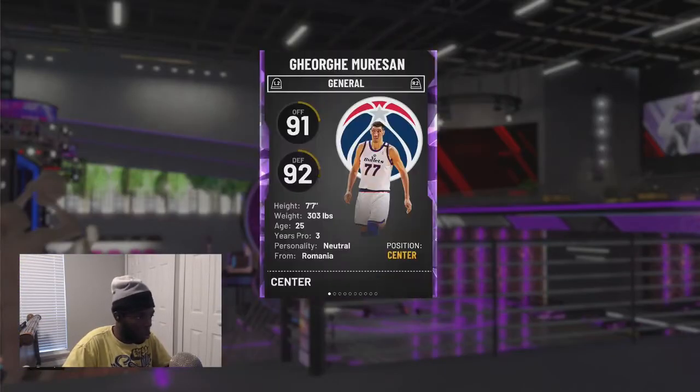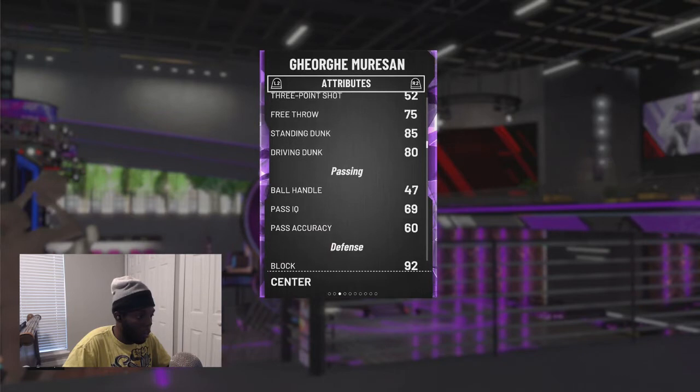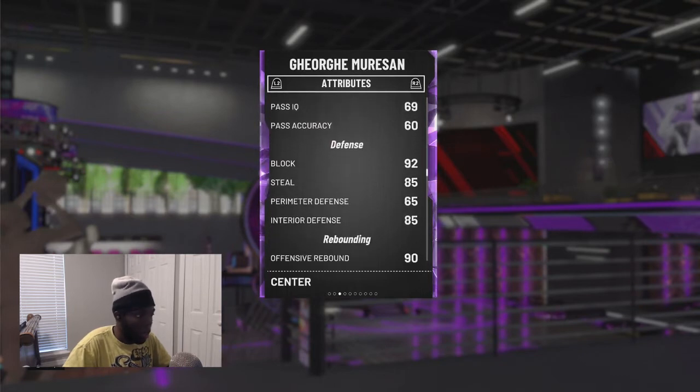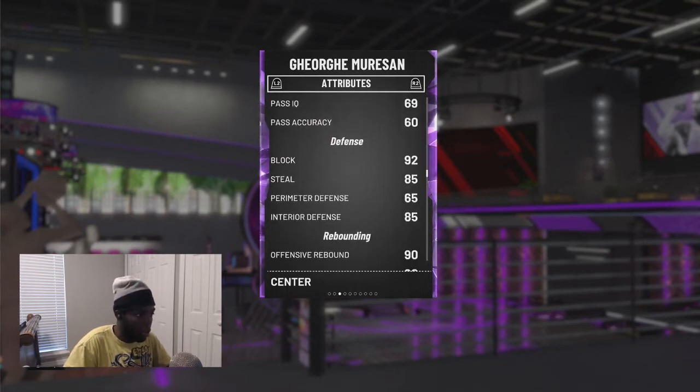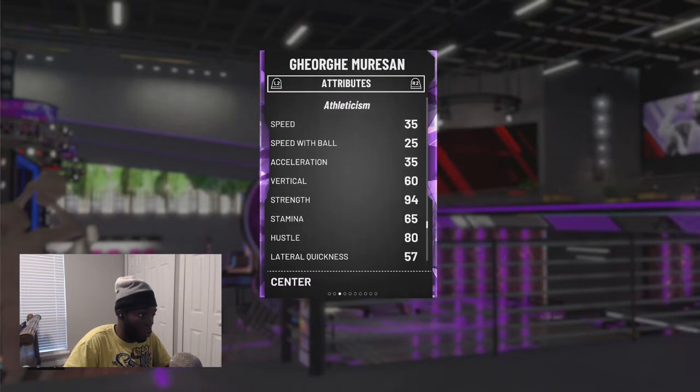Anyway, this is George right here, 7'7", like I said, tallest player in history. This one cannot shoot — 52 ball handle, yeah, he cannot dribble. He's basically tall. His best use is tall, as you can see, they really juice up his block. Interior defense is up, 90 rebound — better be like that. He is super slow.